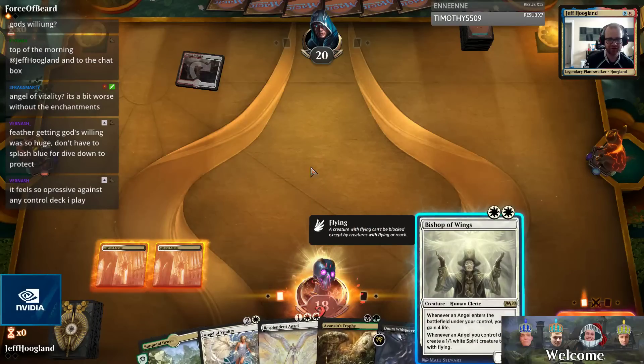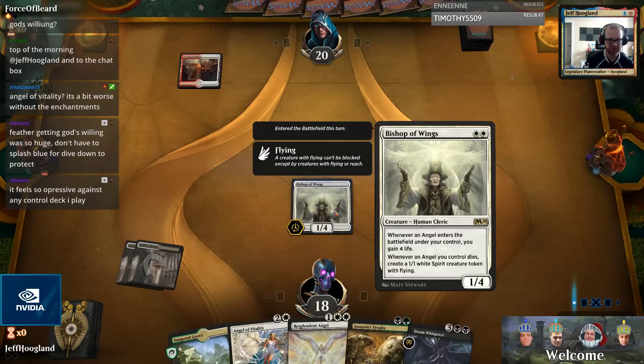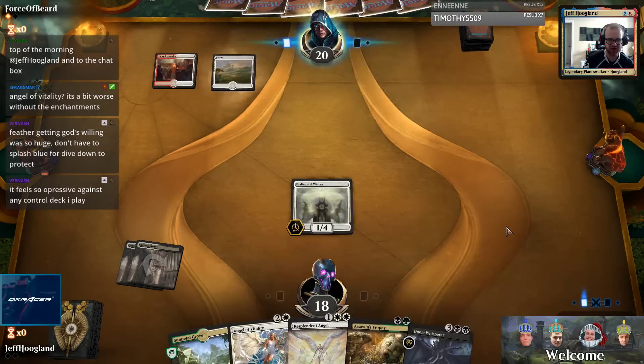All right, this is the nut draw: two, three, four - make an extra angel.